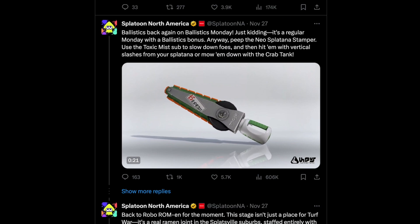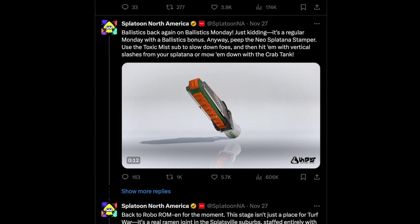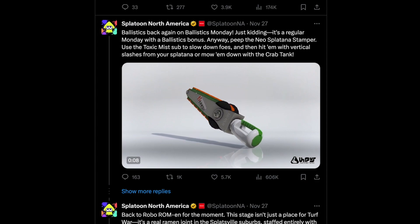Finally we get the Neo Splatana Stamper. This one has Toxic Mist and the Crab Tank. I know a lot of people have been wanting a brand new weapon with the Crab Tank, so we'll see how this one plays out.